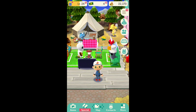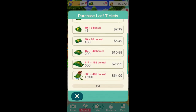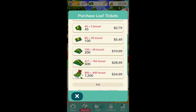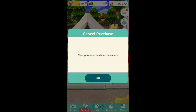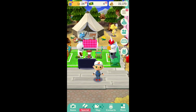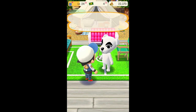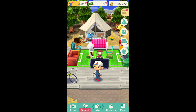Looking at the pricing, 250 leaf tickets is about 13 to 15 dollars. So the Tom Nook and KK Slider chairs cost about 13 to $15 worth of leaf tickets each. You really want to save up the leaf tickets, and if you're not spending, that's the way to go.